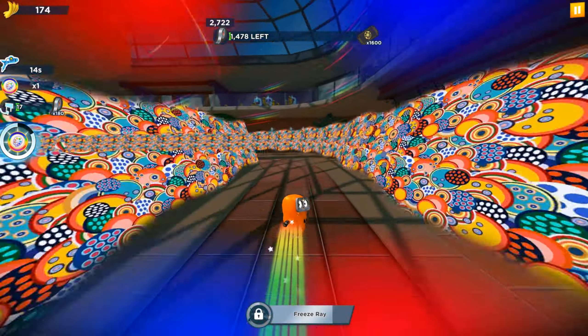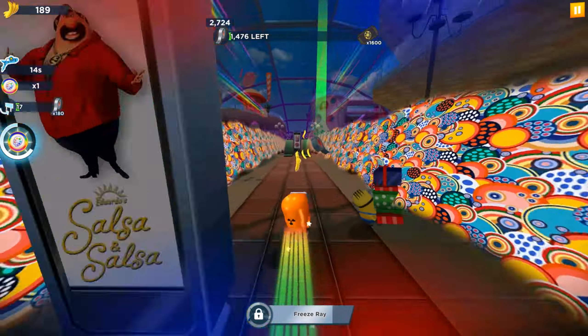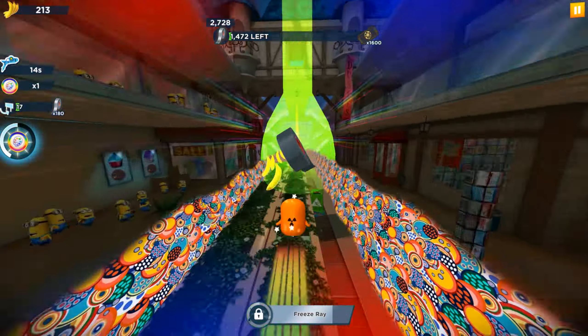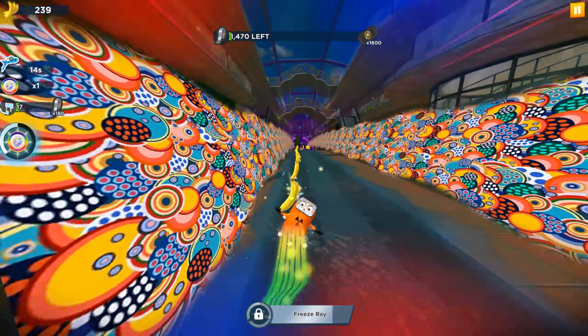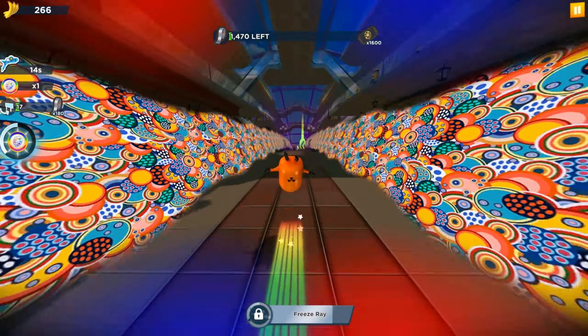Let's recap where we are running and what we are collecting in all three stages. In the third stage we are running in the Mall location and collecting duct tape. Previously in the second stage we were running in the AVL and collecting night vision goggles. In the first stage it was Rex's Fortress and we were collecting the hook duck.